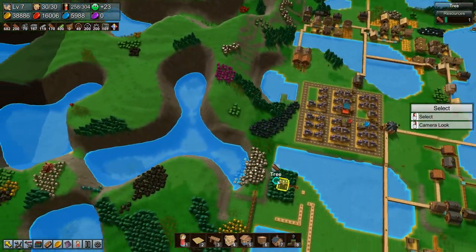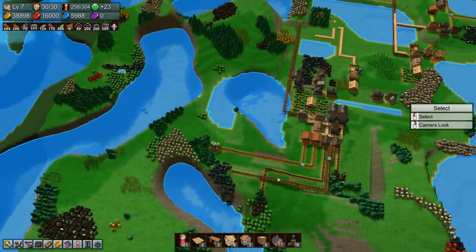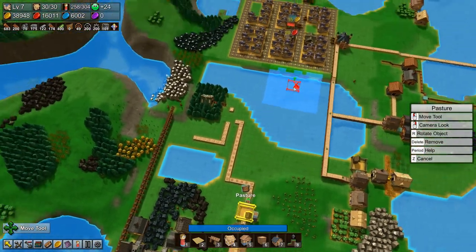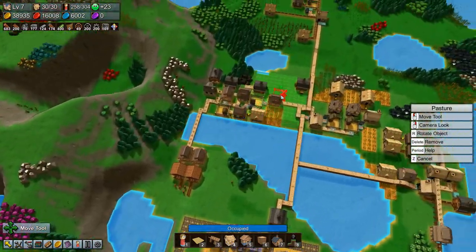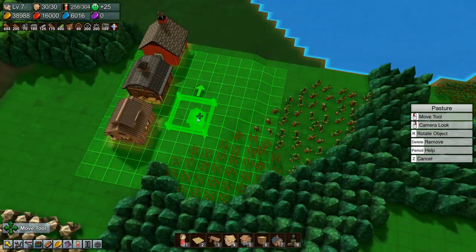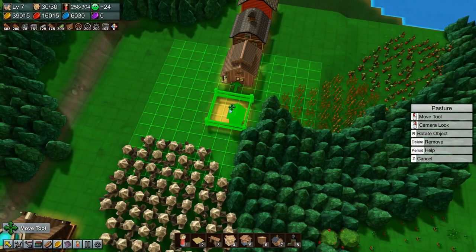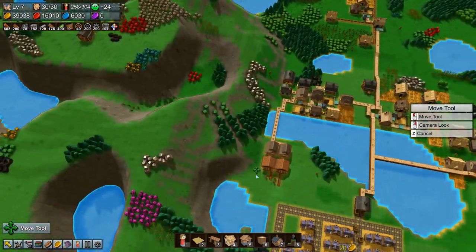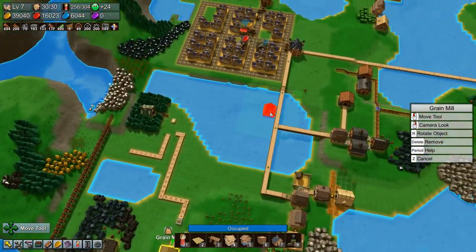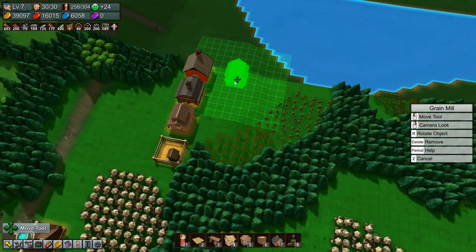Before we put that in, I want our pasture, which will make leather for the books, so that can be here. And we want our grain mill, which we'll put up here somewhere.